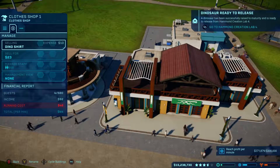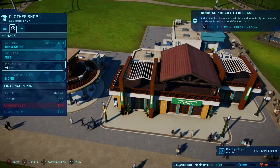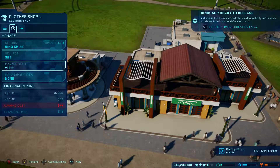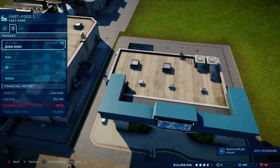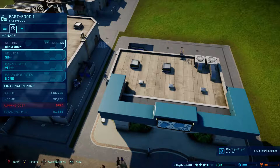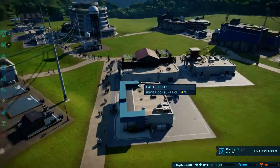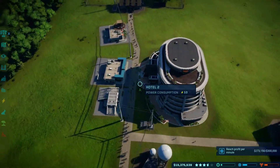This shop is doing quite a bit better — we've got 114 out of 435 guests, $2,736 income, $820 running cost, and $1,900 profit. I've also got another restaurant over here.